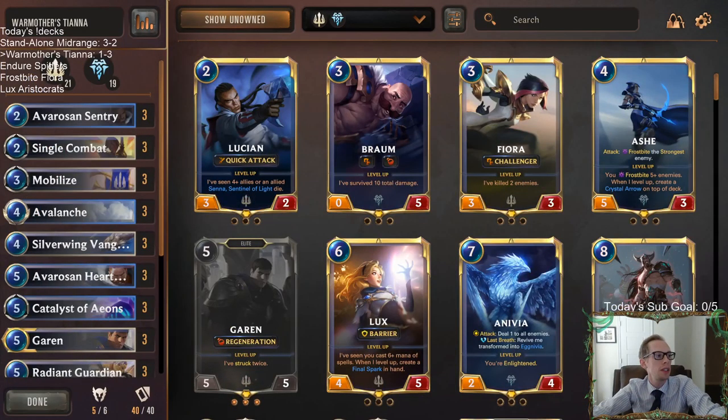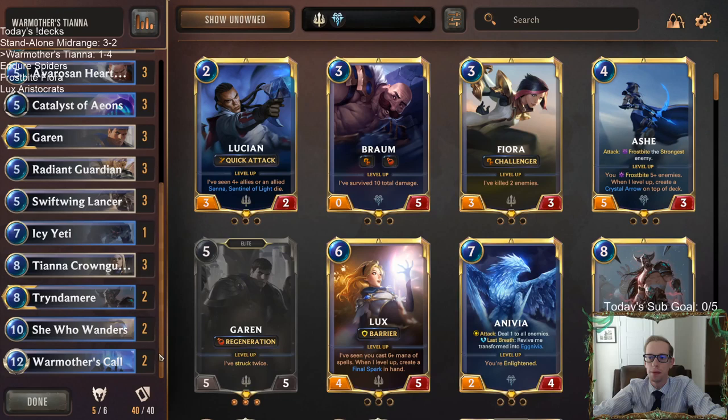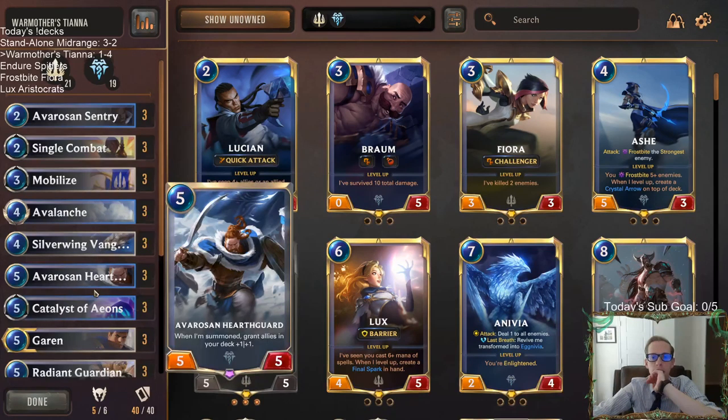Our War Mother's Tiana deck didn't perform super well, but I think there's definitely something here. I don't think our deck's too bad, but we went one and four. That last hand was incredible — my opponent had everything, the hand to deny. Our deck's certainly very slow and we're not going to be able to handle that kind of stuff. But honestly, I don't think there's really any deck that would have beaten my last opponent's hand. Some of those other games were disappointing to lose. We never cast War Mother's Call a single time — that's probably not a good thing. It's probably a card we want to be casting.